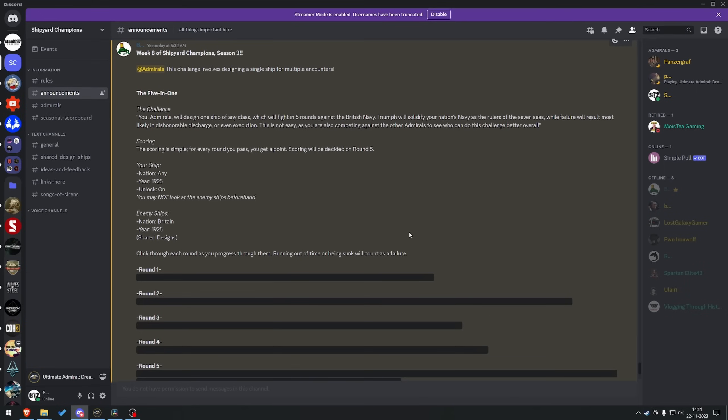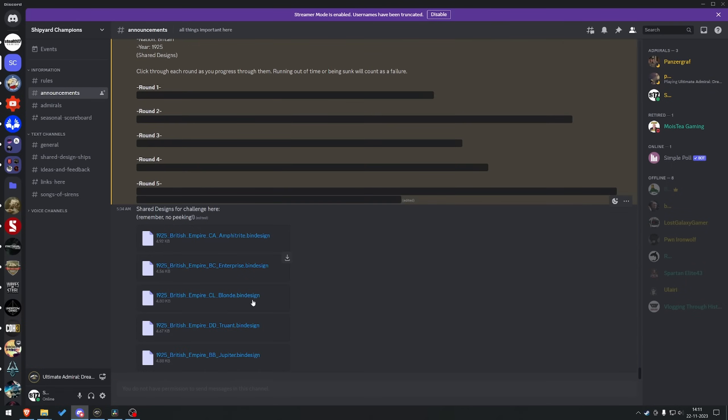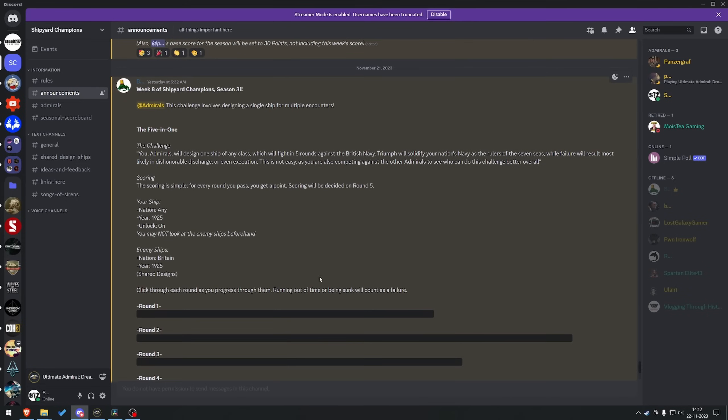Your ship? Any nation, 1925. You may pick any type of ship you want, any class. You may not look at the enemy ships beforehand. Enemy ships are going to be 1925 of shared design, as linked in the Discord that we have. Click through each round as you progress through them.